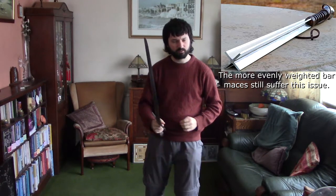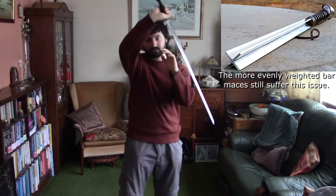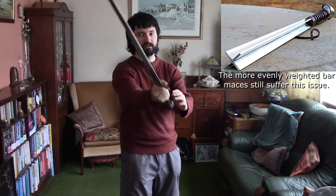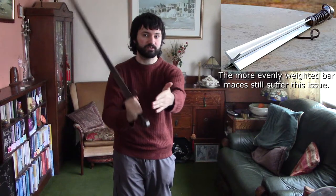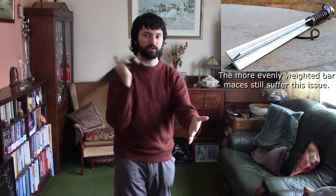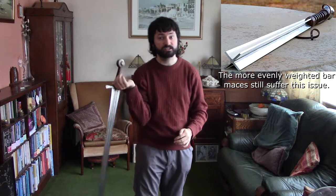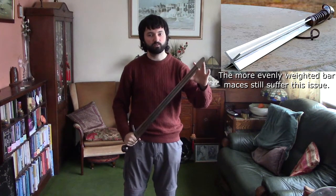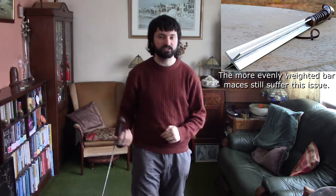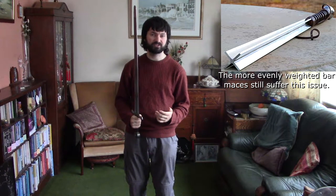With a sword, even if I'm making a bit of a mistake and cutting a bit close to the handle - say I'm riposting and my opponent is closing in - even making contact fairly close to the handle, it's not going to do as much of a chop because there's less force away from the tip, but it's still a sharp edge all the way along and it's still going to have a significant effect. With something like a mace or an axe, that's not going to be the case. I need to hit with that end of the weapon, otherwise I'll be doing minimal to no injuries whatsoever.